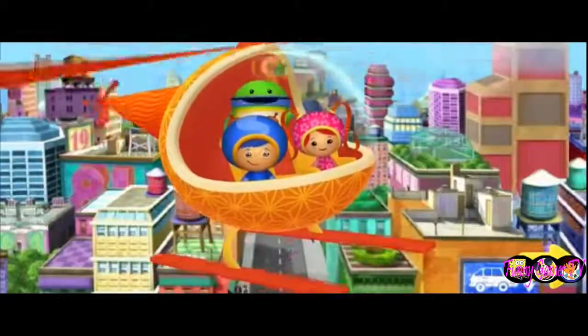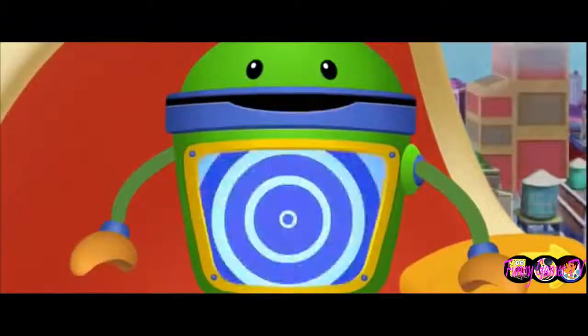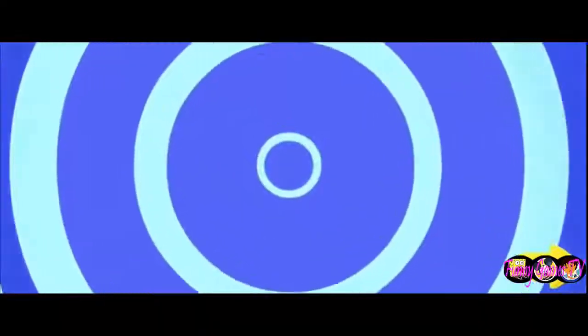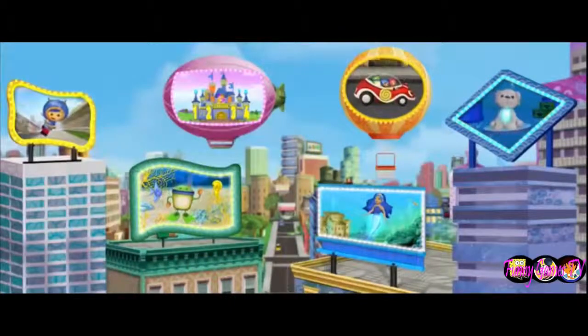It's the Umi Alarm! That sound means someone needs our help. Let's use my Belly Belly Belly Screen to see what the problem is. Umi Friend, click on a sign to choose our next mission.